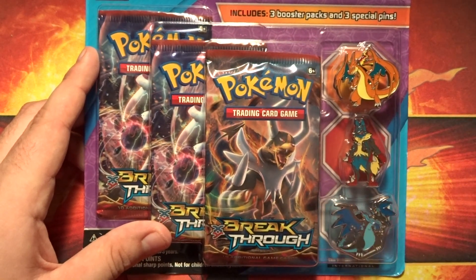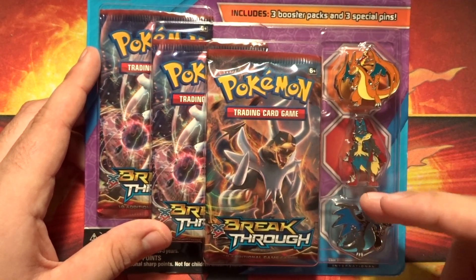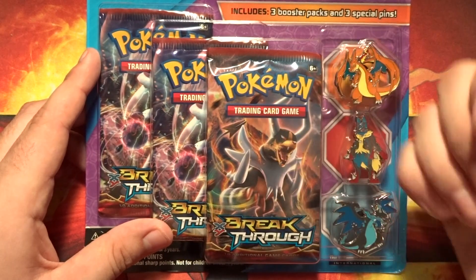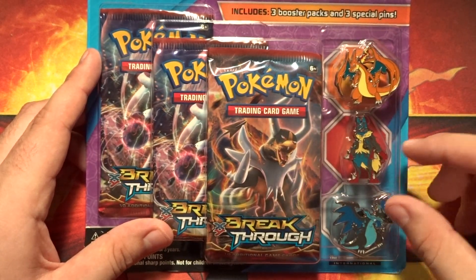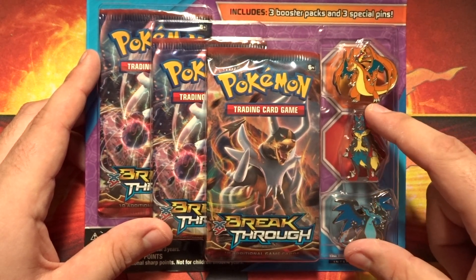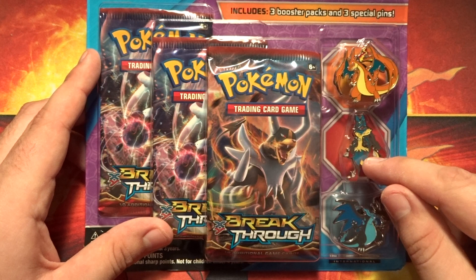Hey guys, what is going on! Today we have the three-pin collection thing that I showed you in the last video. We're going back to Breakthrough of course, but we have some very nice pins here — we have Mega Charizard X and Y as well as Mega Lucario.